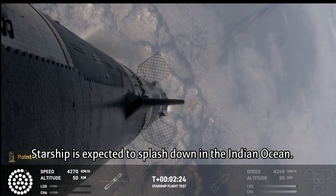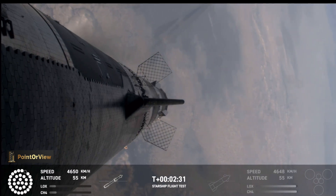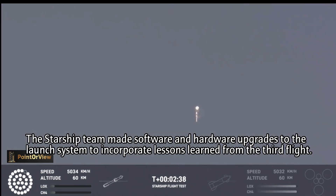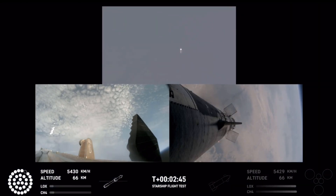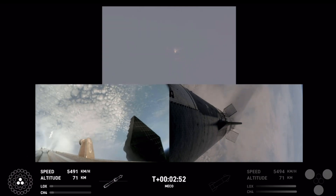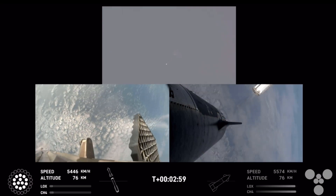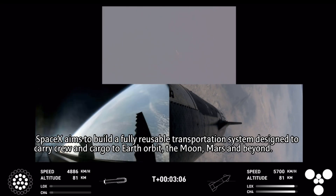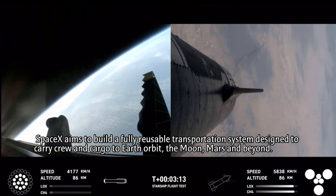Still looking at 32 out of 33 Raptors lit on the booster, and we'll start to see those stagger down. They're going to turn off in banks, so you'll see the lights on the bottom left screen of the engines that are active start to turn off in different groups. You'll see those three center ones lit. Booster engine cut off. Ship ignition. Stage separation confirmed. Boostback burn start. Hot stage confirmed. Ship under its own power. Booster boosting back. Looks like all 13 are lit.